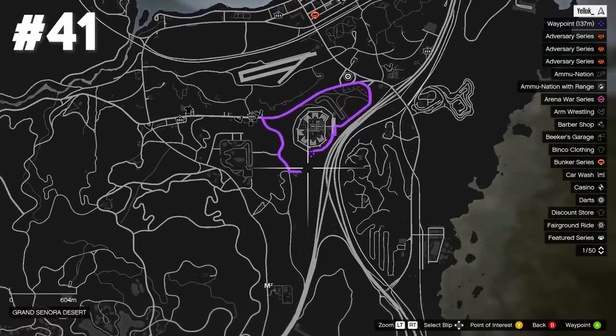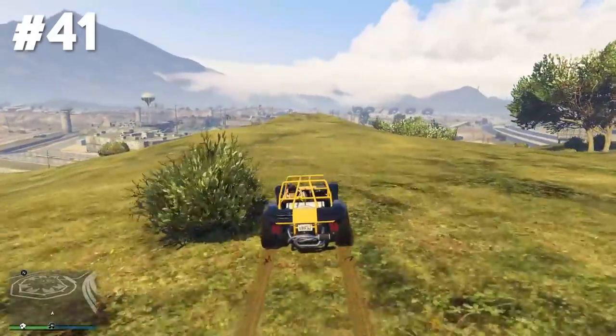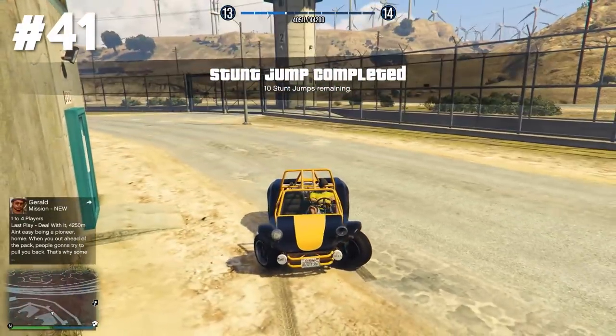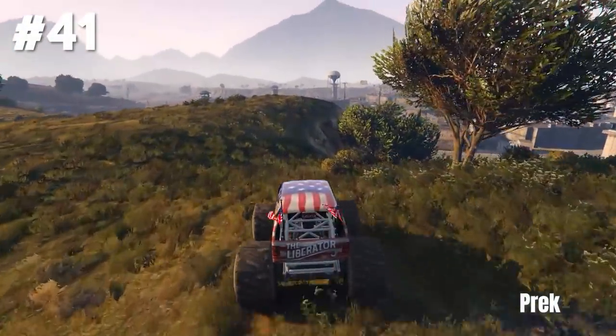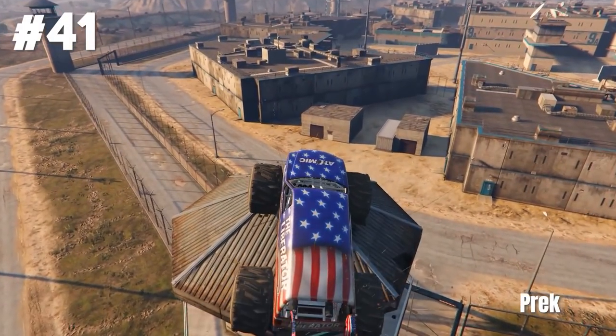Stunt jump number 41 is located at Grand Sonora Desert. For this one I used a car for the first time because it's pretty hard to survive this jump and you gotta jump super far as well — so I would also recommend using a car. Here a stunter called Prec hit a very nice monster truck precision stunt on top of one of those prison towers. Good job.